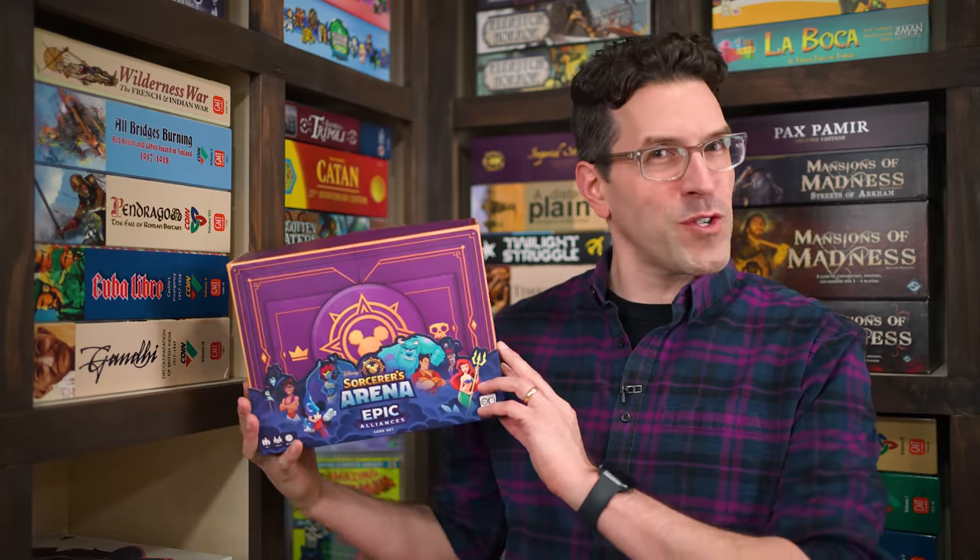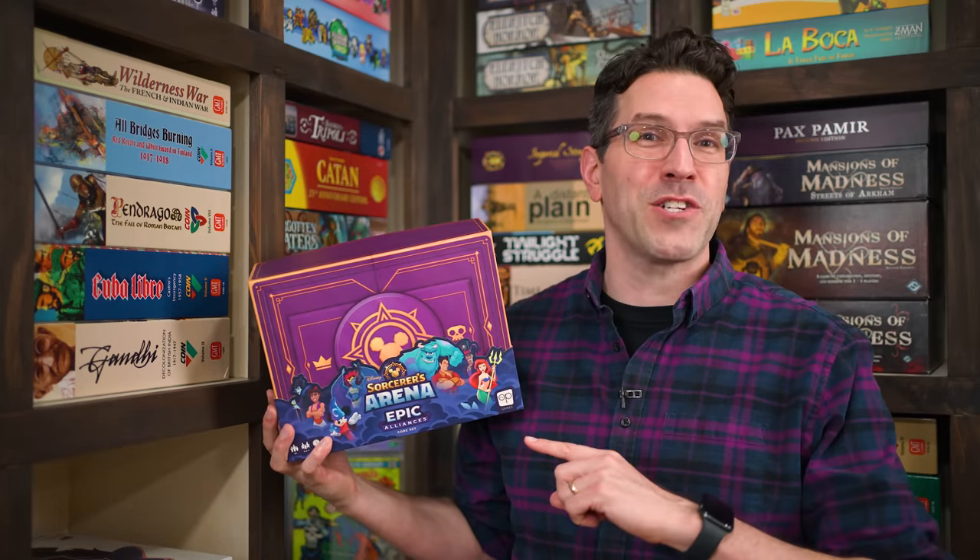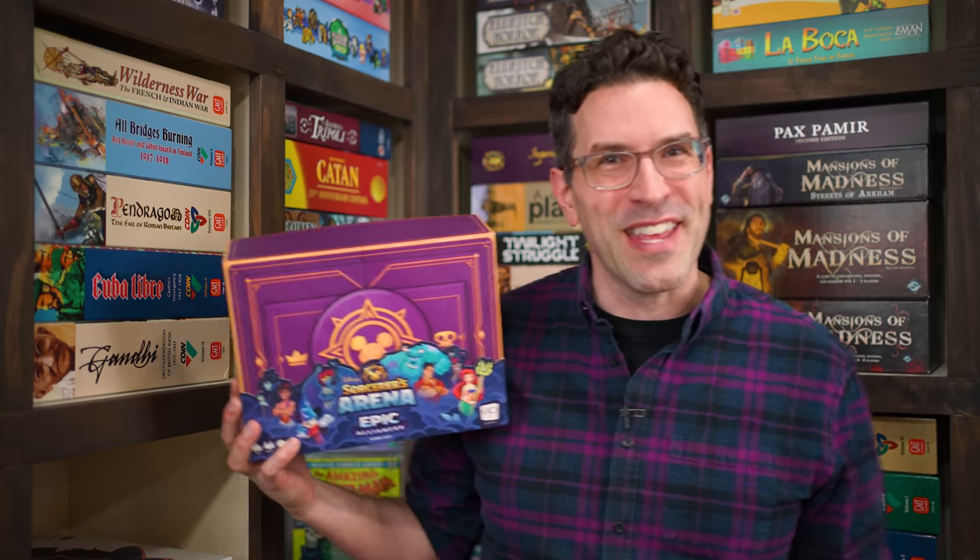Hi and welcome to Watch It Played. My name is Rodney Smith and in this video we're going to learn the two or four player Disney Sorcerer's Arena Epic Alliances, designed by Sean Fletcher and published by The Op, who helped sponsor this video. As a powerful summoner, you'll be gathering heroes and villains from the Disney and Pixar universe to go up against your opponents in a contest of magic, muscle, and wits.